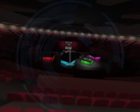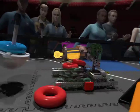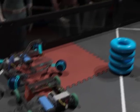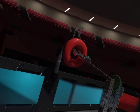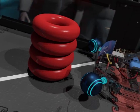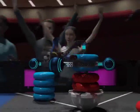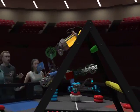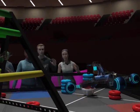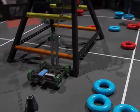Operator control in 3, 2, 1. We've got a Red Robot pinning a Blue Robot — the referee is telling them to back off. Look at all the action in this match, teams scoring tubes all over the place. Let's watch these robots try and earn some big hanging points. Wow, what an exciting match!